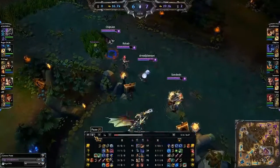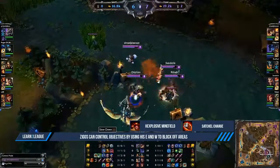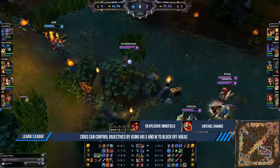In the final clip, our team is attempting Dragon. When securing objectives, remember to use your E and W effectively to zone your opponents. Here I use Satchel Charge to keep the jungler away from Dragon so he has no chance of smiting it.